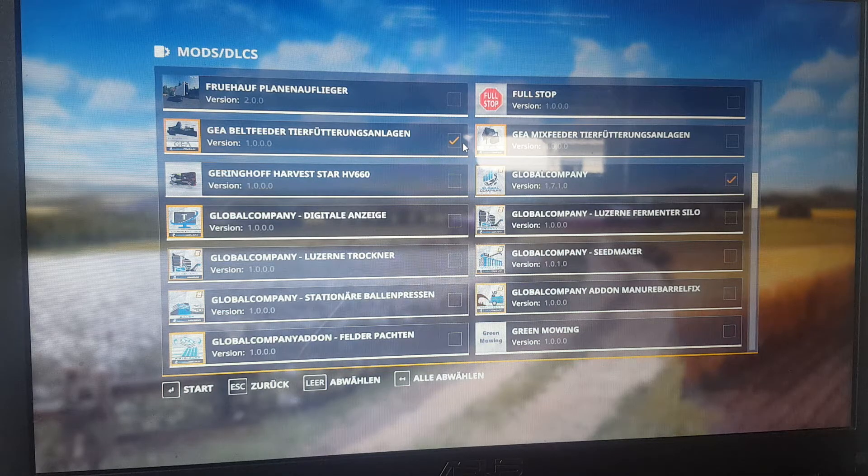Hi guys, welcome back to another mod review for FS19. Today we are going to be reviewing the GEA belt feeder from DS Agraservice and Castor. The file size is 13.04 megabytes, it's version 1.000, and the script that you need is Global Company 1.7.1.0 to make this work. So let's get into the game and try it out.